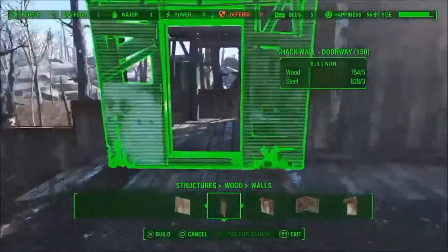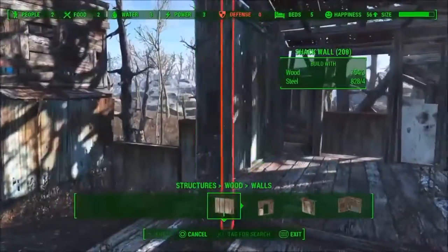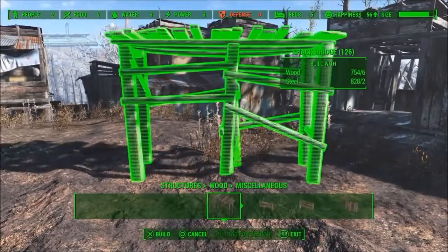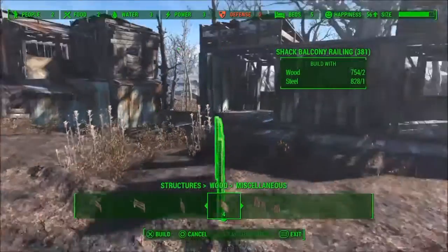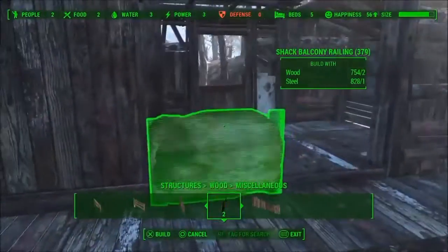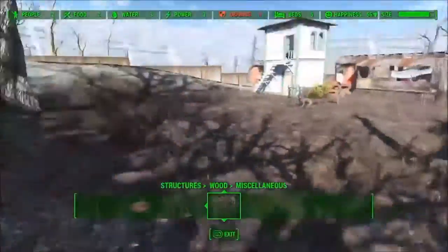This can be one shop if you want it to be — like one big shop — or you could have three. But I'm just doing two. So you could have the general trader and, like, a doctor. I feel like that's all the settlement really needs.